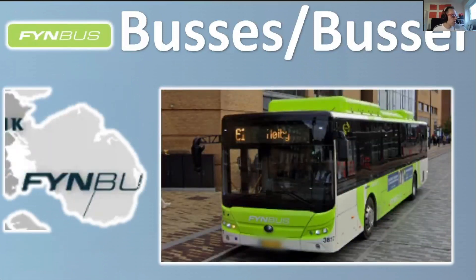Then we have Fyen Bus — literally in the name: Funen. It's that mid island between the peninsula bordering Germany and the island with the capital on it. They are green and have big text on the bus, so if you miss it, I don't know how.